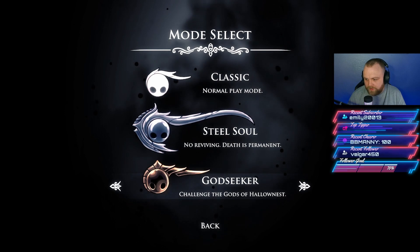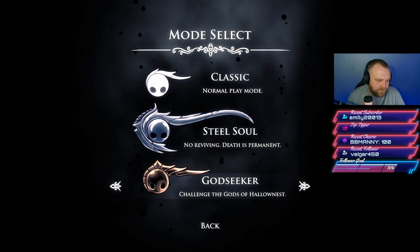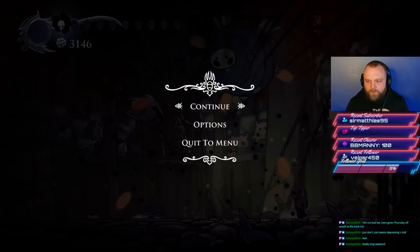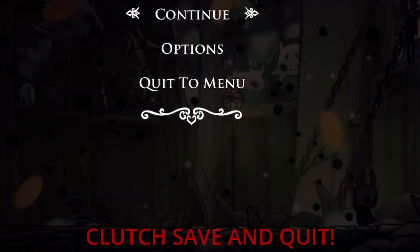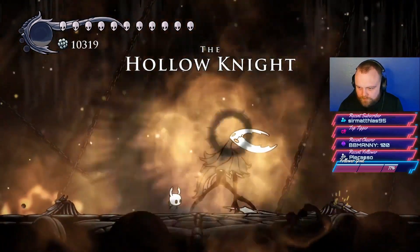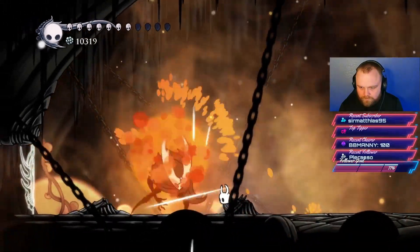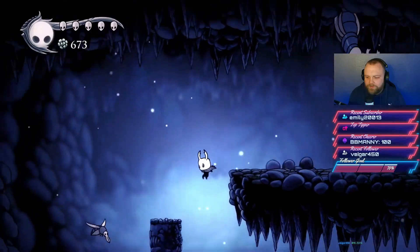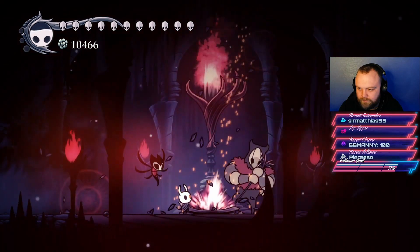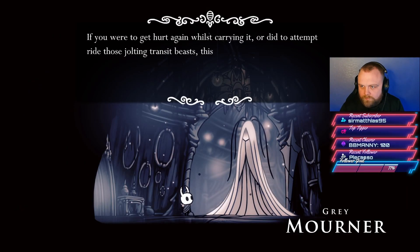The final playthrough with achievements is the Steel Soul run. You get an achievement for completing the game on Steel Soul mode, and another for achieving 100% completion on Steel Soul. Not everything counts toward the completion percentage. Once we hit 99% we defeated the final boss to get the 100% achievement. We mostly followed the same walkthrough as for 112%, with the differences being that we let Zote die, killed the Nail Smith, and banished the Grimm Troupe. When we reached the high 90s in completion, we focused on easier quests to increase the percentage as safely as possible, including the flower quest.